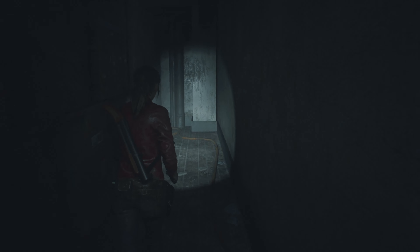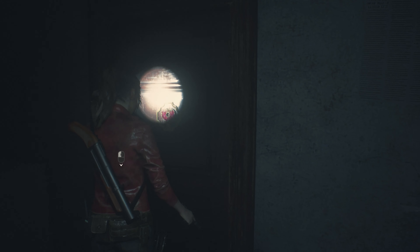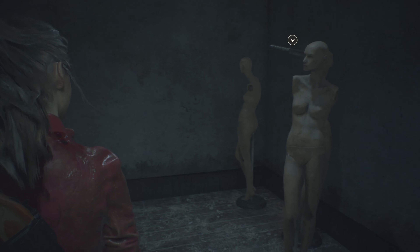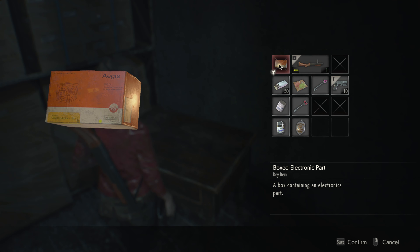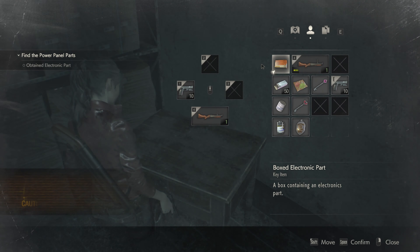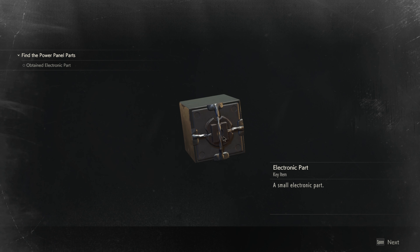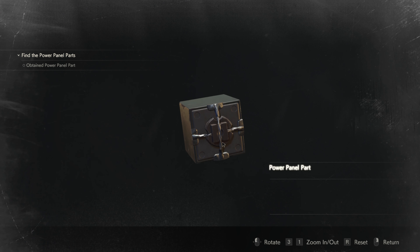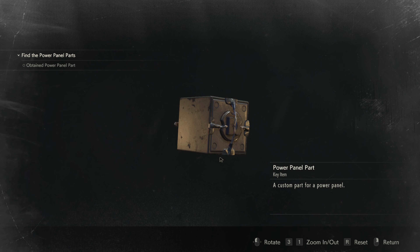I didn't see that door. Now I see the door — okay it's locked. Oh, I have that. Electronic box — let's look at the box. Gently open that box, just blow on it slightly and it'll open up. It's like an Amazon package where you order a USB stick and they send it in a box the size of your house.